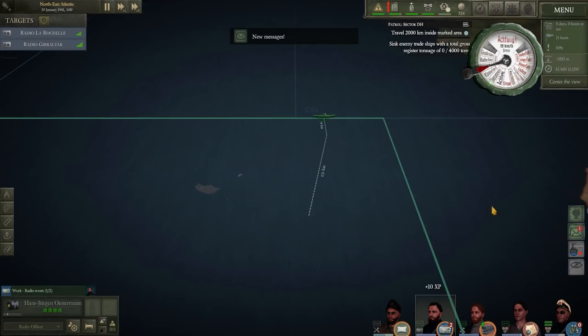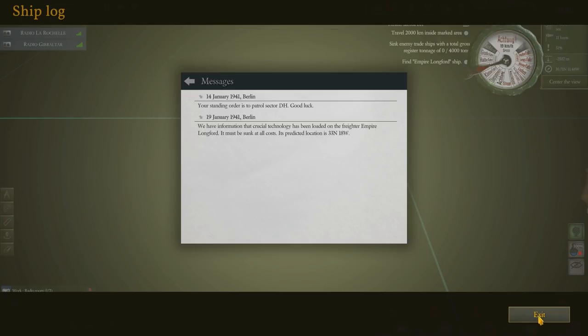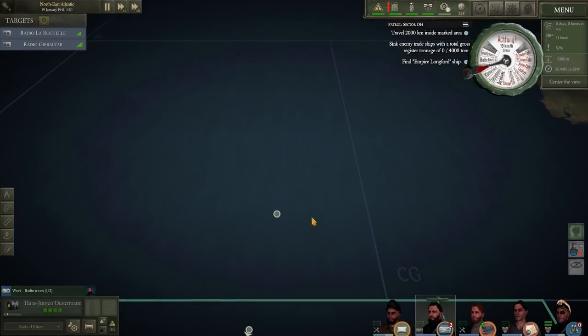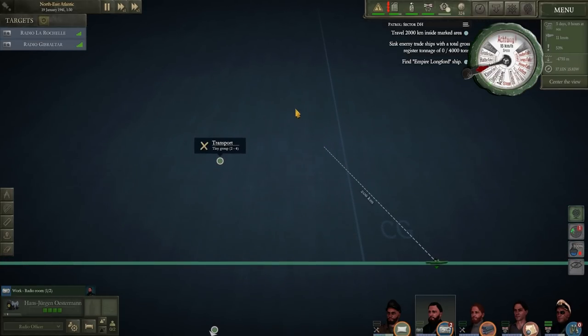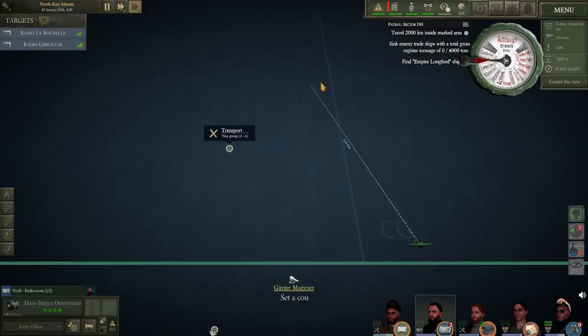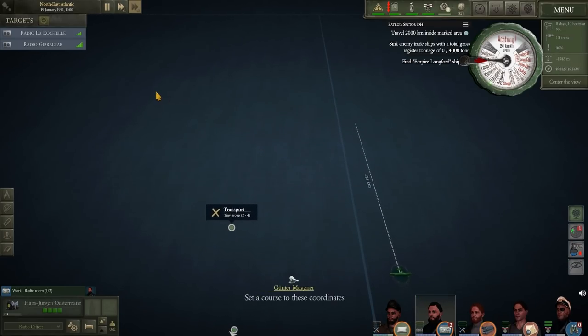A quick time acceleration to complete the message, and what we have is mission orders to intercept a particular freighter that's not far from our zone. It's just a little bit to the north of our position, so we're going to have to leave our patrol zone, head out, sink this transport, and then come back. This is a little frustrating because it means this particular mission will not add to our patrol time, and we'll burn through more food and fuel. To top it off, the transport is heading away from us, so we've got to chase it.